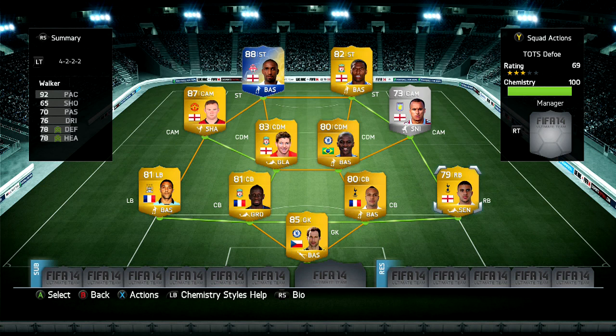This team overall costs about 30-40k. I think Agbon Lahore is quite the most expensive player out of this team. Anyway, let's head over into Defoe's in-game stats.